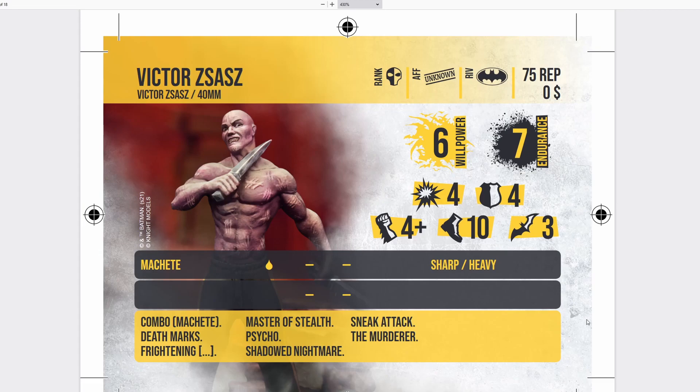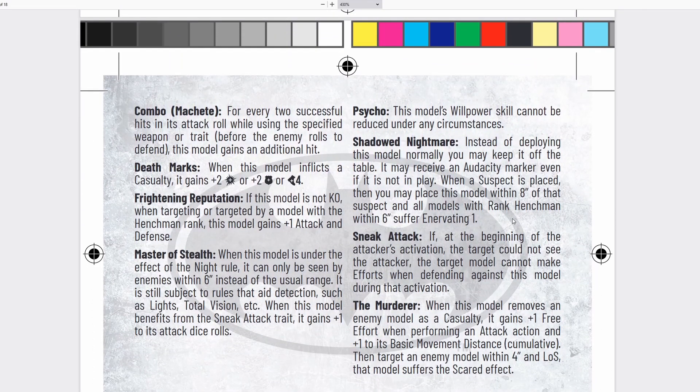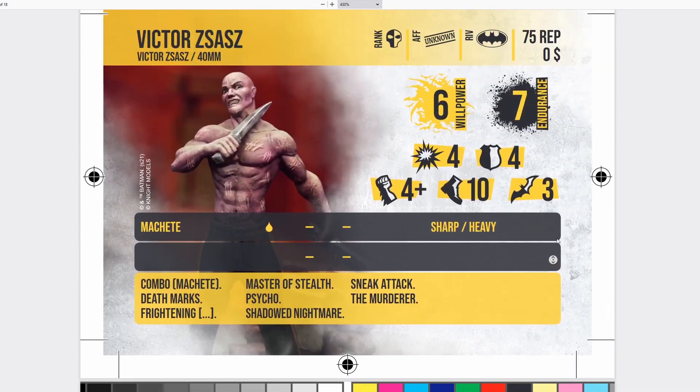I really like what they've done with Zasz. They've made him a henchman slayer — he's going to be killing a lot of henchmen. He's designed to strike down, not up, and that's really good. He could really mess with Batman crews and their ability to play suspect markers, especially with Shadowed Nightmare. He can just suddenly pop up out of nowhere, deny a snitch, and kill a really strong henchman. You can deploy, receive an Audacity Marker while off the board, place within 8 inches of a suspect marker using Shadowed Nightmare, activate immediately, and with Master Stealth active you're outside 6 inches — so sneak attack is live too. Deploy, move, kill. You don't even have to wait until the next round.